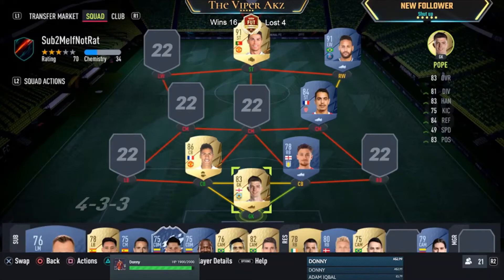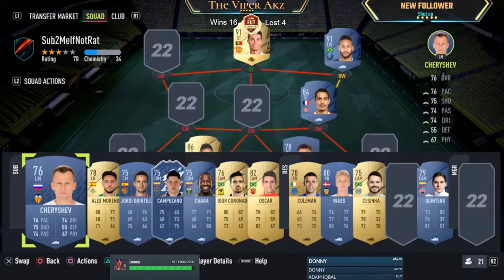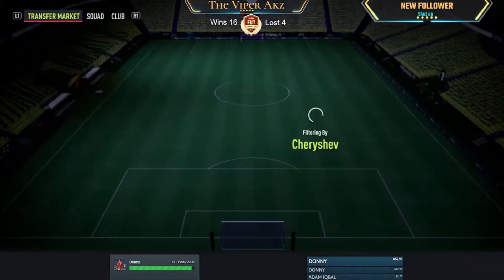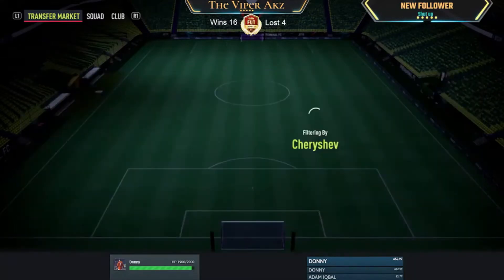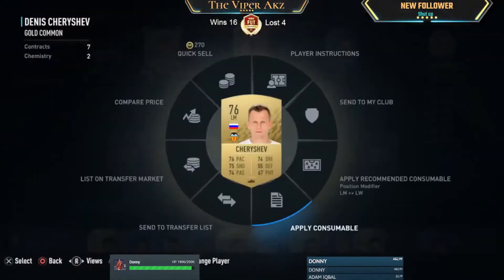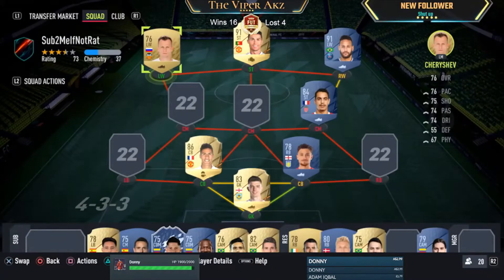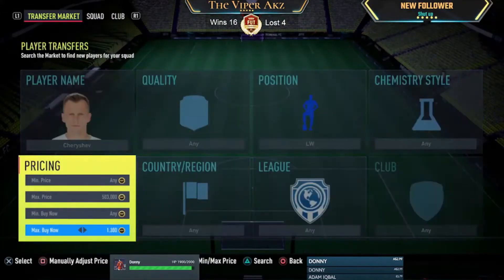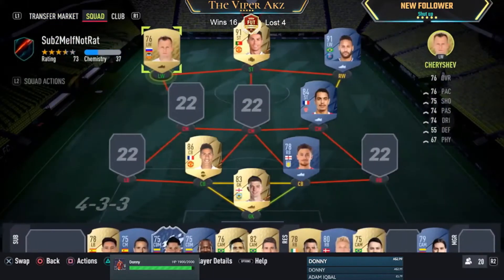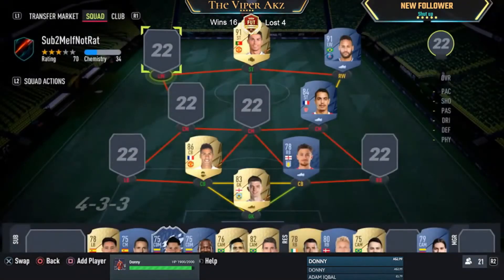We're sticking with my usual trading methods using position modifiers and SBC solutions. First up is Cheryshev — you can pick him up on the market for around 700 coins, probably even less. We're going to convert him to left wing. That conversion from left mid to left wing should cost no more than 700 coins. Cheryshev in the left wing position goes for 2.1k, so picking him up for 600-650 coins plus the conversion at 750 total, selling at 2k gives you around 600 coins profit right there.